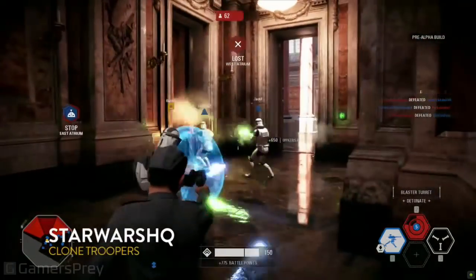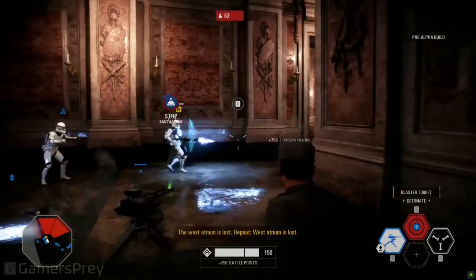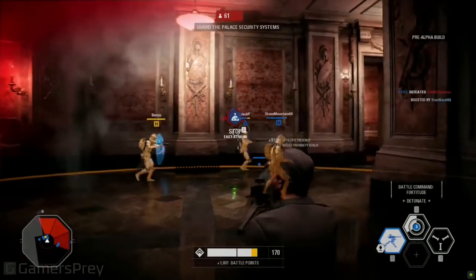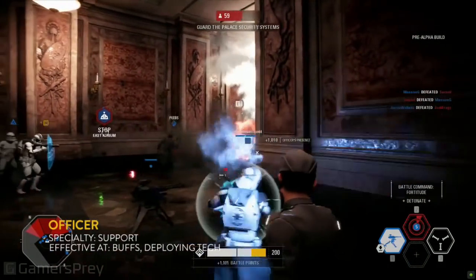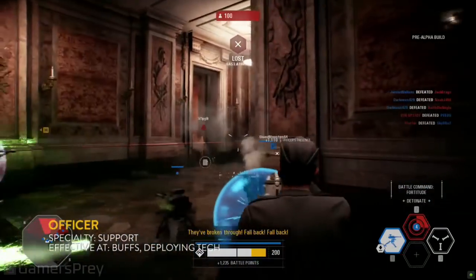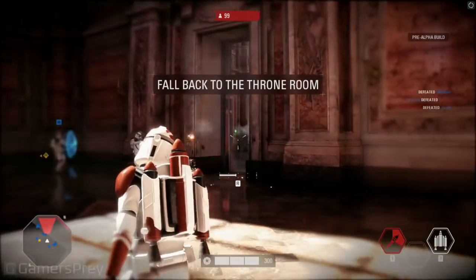Here comes some officer gameplay. Support people matter too — you've got to give them some love. We're the linchpin of the team. What is the officer's number two ability? His two ability is the healing ability — it gives you a little bit of buff for your over health, but it also heals you back up.